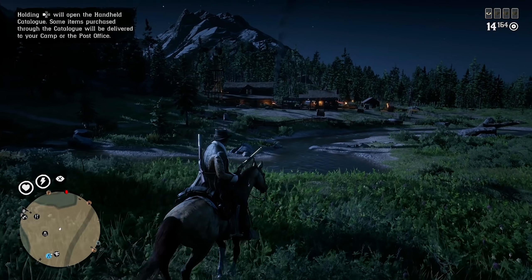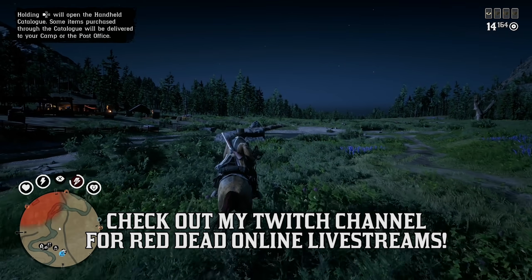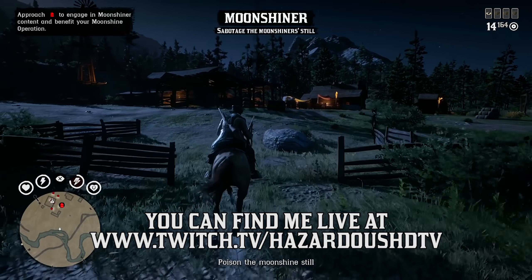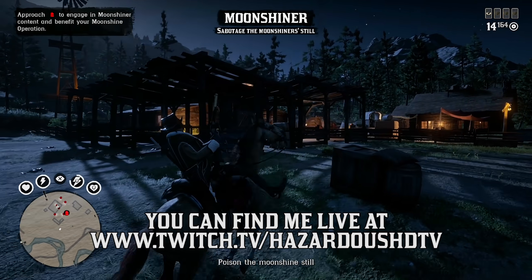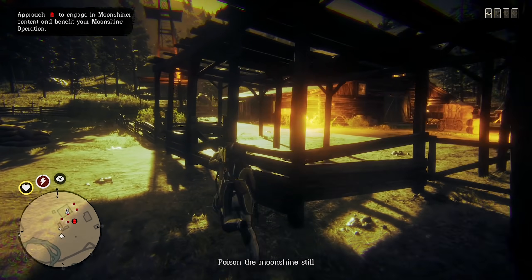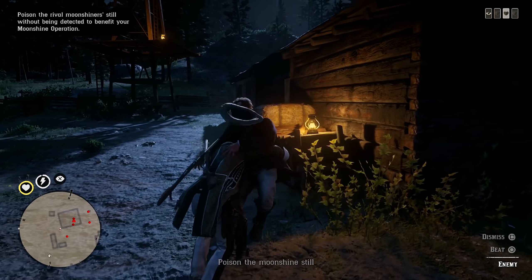So to start off this week on a high note, we have free fast travel. You can zoom around the map going from mission to mission and activity to activity without needing to pay a single dime this week. It may seem silly, but free fast travel is always very appreciated if you're actively engaged with this game. It makes the whole traveling process a lot easier and extremely efficient and worth it, considering it's absolutely free.